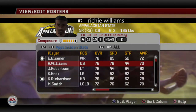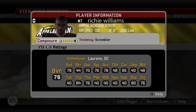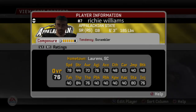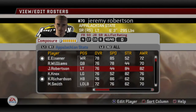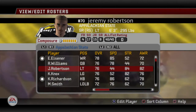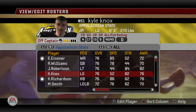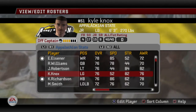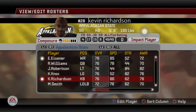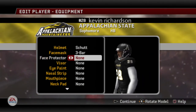Richie Williams — also very excited about him. A little bit more of a scrambling quarterback with 78 speed, 78 acceleration, and 76 agility. 84 throw power is good. 76 throw accuracy is not desirable but it's good enough for our purposes right now. We have senior left tackle Jeremy Robertson, our best offensive lineman with 84 strength and 82 awareness. Kyle Knox at left guard is a 76 overall junior, so he'll be back next year — which is huge. And then we have Kevin Richardson, an 86 overall running back — an impact player who will be getting a lot of touches this year.